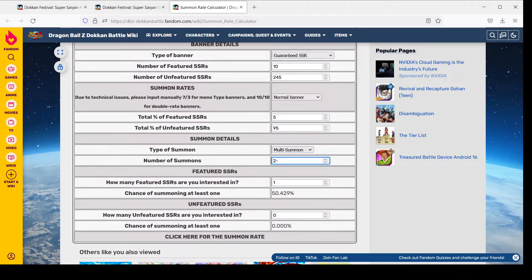At 20 multis — 1,000 stones — if you throw them all at one of the banners, you still only will have had a 63% chance to have pulled one of the featured LRs or TURs on the banner. At 1,500 stones, that's 30 multis, it's still only a 77% chance. And it keeps going — you'll never hit a 100% chance because it's an RNG game.